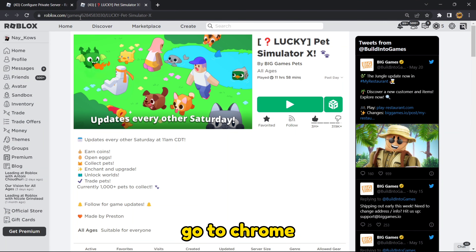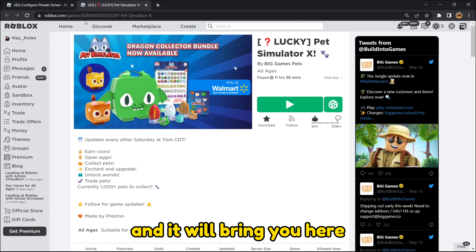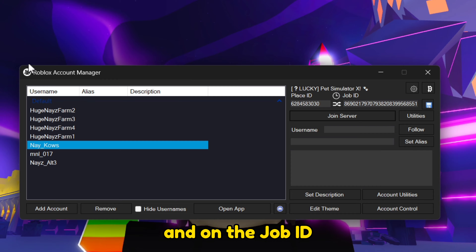How to find it? Go to Chrome or whatever your browser is and find Roblox Pet Simulator X, and it will bring you here. And this is what you need — the numbers. Copy it and paste it on the place ID, and on the job ID if you have a private server. Paste your link there.